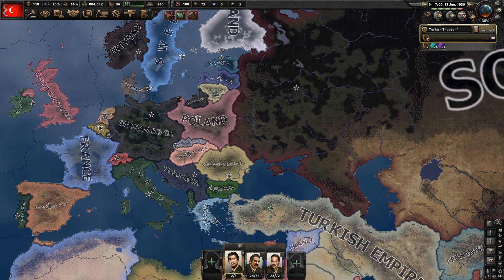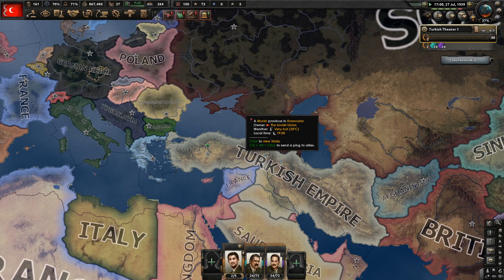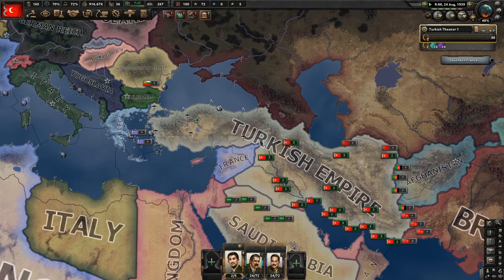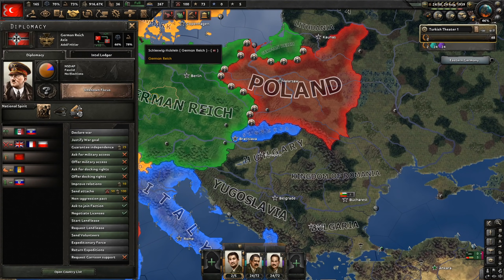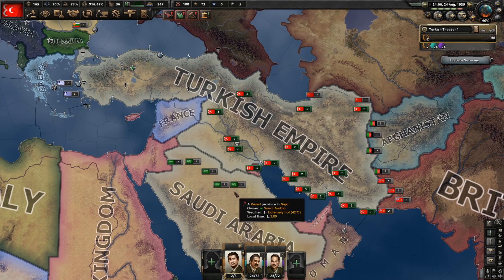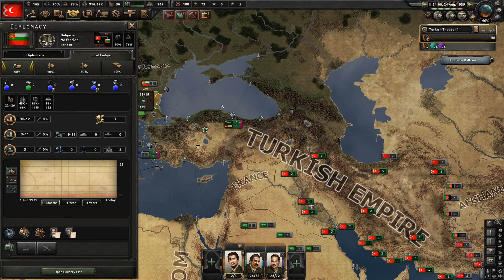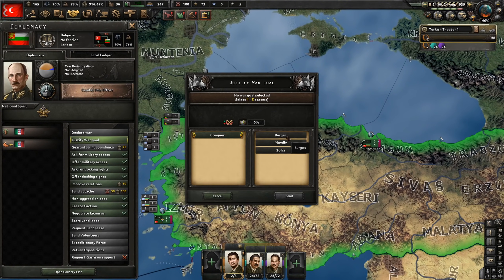Italy joins the Axis, then the Molotov-Ribbentrop pact, and then the attack on Poland comes next. I could join the Axis right now, but I don't want to — not yet. Let's improve relations with Britain and France. Poland refuses the German ultimatum, Germany attacks Poland — they're at war with the British and the French. Good. Now it's our time to justify war goals. The viable targets are Bulgaria, Afghanistan, and Saudi Arabia. Bulgaria has quite many factories, so I'll try Bulgaria first, but simultaneously justify on Afghanistan.